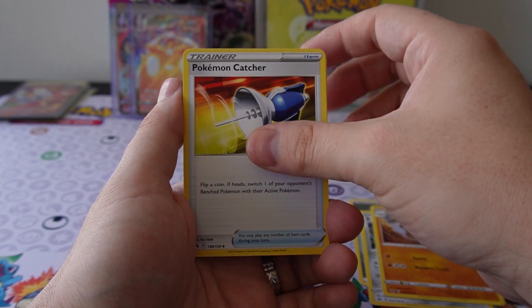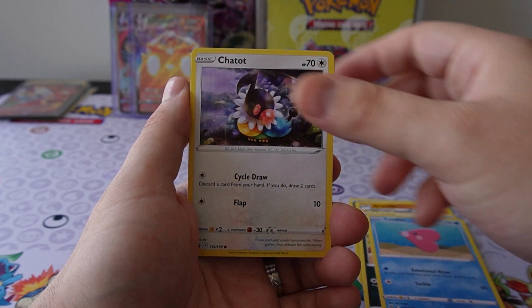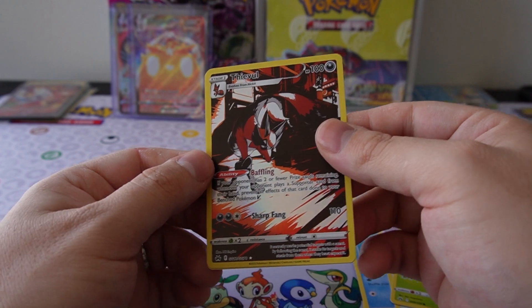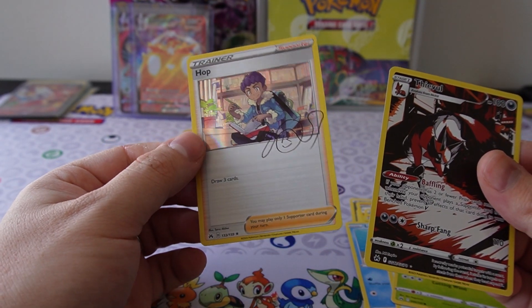Alright, first pack pulls: Bisha, Graveler, Pokemon Catcher, Rockruff, Purrloin, Love Disc, Chatot, Yanma. Oh, I have this already but it's such a beautiful card.